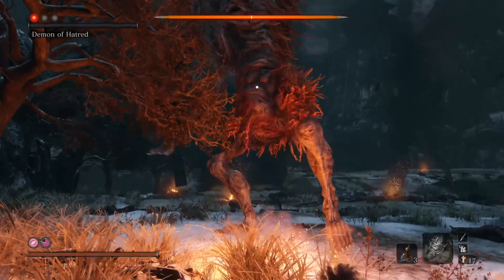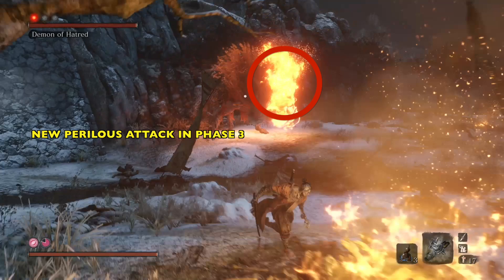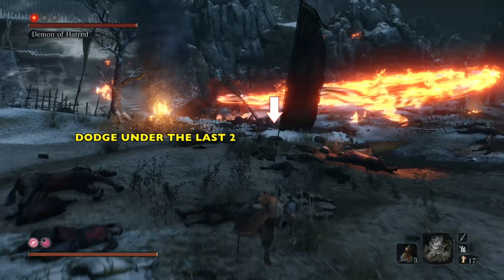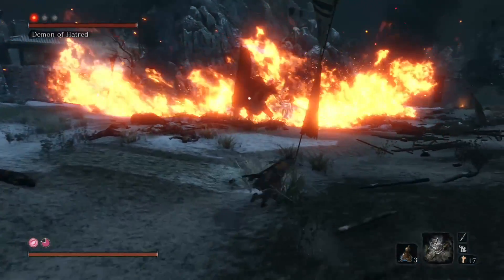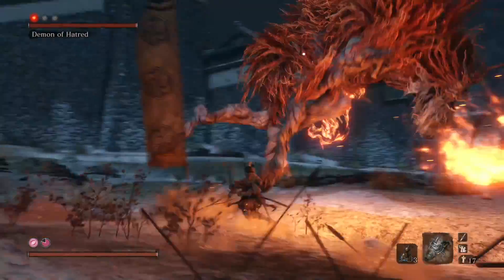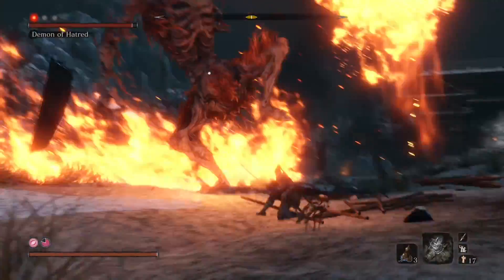Phase three is interesting because he introduces one new perilous attack. When you see his arm flame up, if you are caught that close you can jump over the first whip, then roll and dodge under the next one or two. After this, a huge flaming wall appears and you are stuck in this little arena with him. This up-close strategy actually works — it is dangerous, but it works.